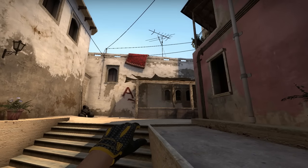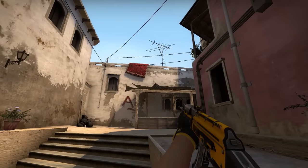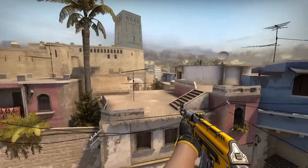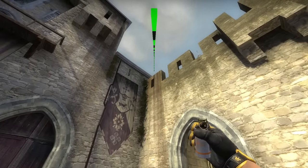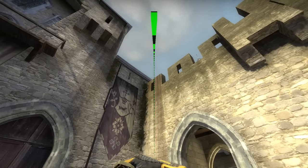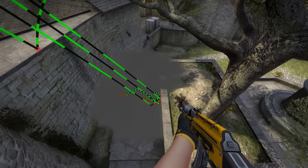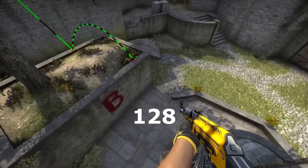Sometimes the solution is simple — just aim a bit higher on 64 tick and it usually results in a good smoke. In this case yes, but not always. For example, this smoke for bSight will only work on 128 tick. If you try it on 64 tick and aim a bit higher, it will only land near short and not on bSight. These examples are just to show you the impact of the tick rate.